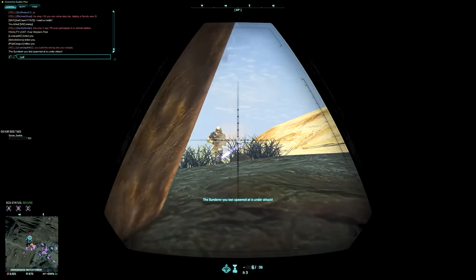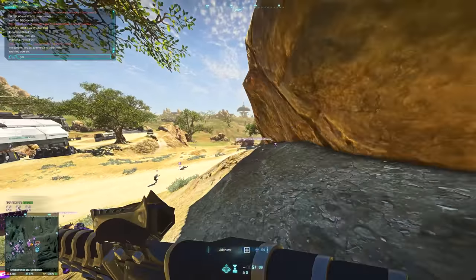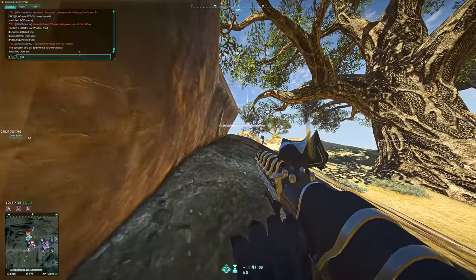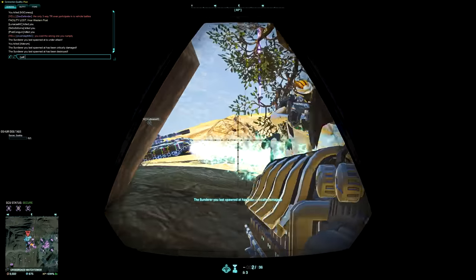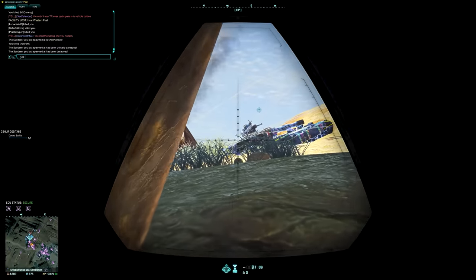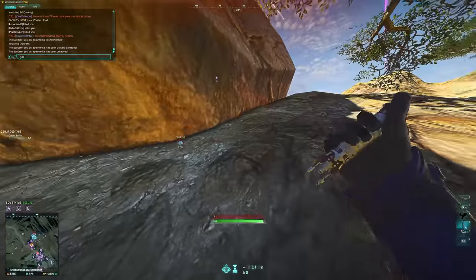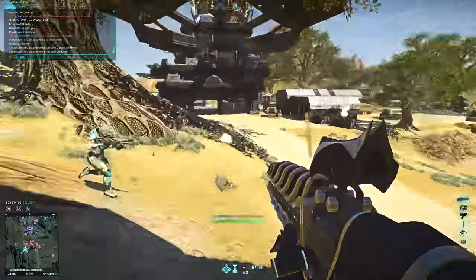As we move on to the Slicer, we do find some consistency — unfortunately the consistency is that it is consistently bad. Sorry VS, but you guys got absolutely screwed here, and I would even argue that the TR got the better end of the deal this time. You were both fighting for scraps, but the TR just managed to haggle a little better, because hey — the Dagger at least fires when you tell it to.